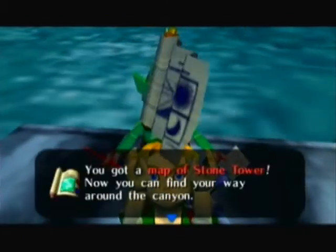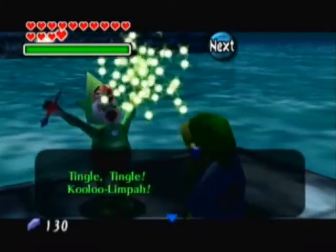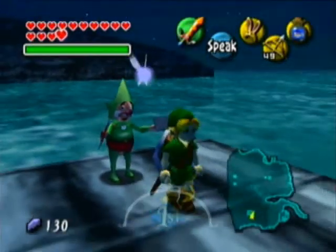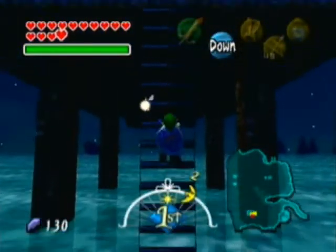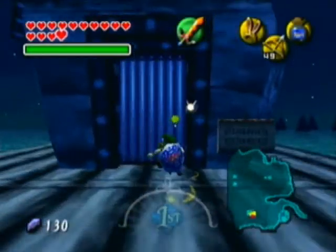That's a map of Stone Tower. And he just does his little Kooloolimpah thing. Kooloolimpah! I have a bad British accent.